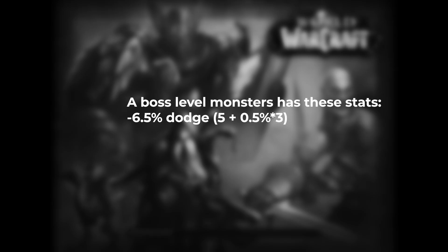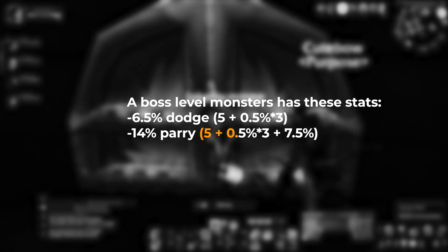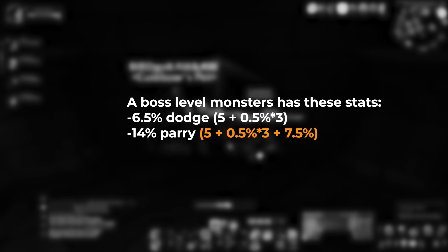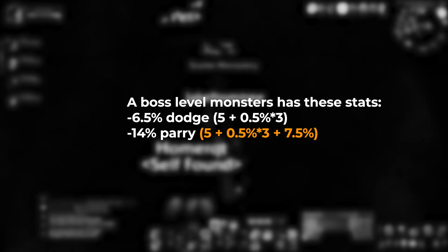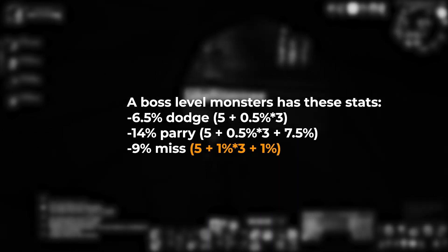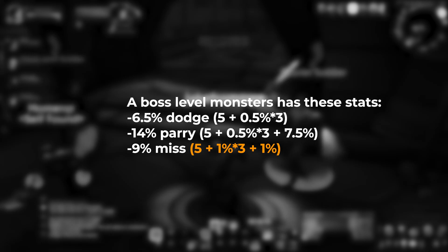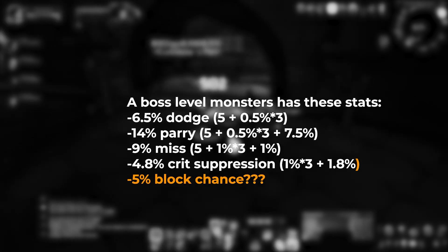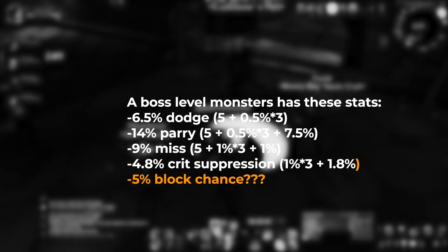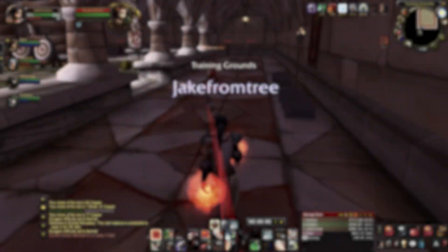That means a boss-level monster has these statistics: 6.5% dodge (5% base plus 1.5% from the 3-level difference), 14% parry (5% base, 1.5% from level difference, and 7.5% because it's 3 levels or greater), a 9% chance to miss (5% base, 3% for level difference, 1% because it's 3 levels greater), a 4.8% crit suppression value, and 5% block chance. Block chance doesn't really matter and is 5% regardless of creature level.